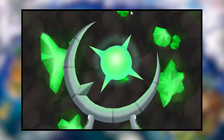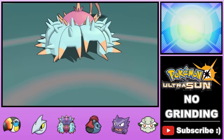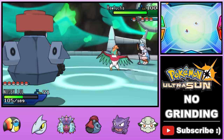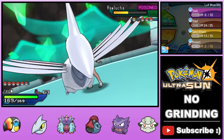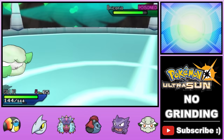Next we take on Flying-type trainer Kahili. This fight is pretty straightforward. We lead Toxapex against her Braviary and go for Baneful Bunker turn one to poison it, then swap around and stall until it goes down. She sends in her Hawlucha who goes for High Jump Kick — which deals 50% recoil damage to itself if it misses. So we swap to Haunter who's immune, and laugh as it takes out half its own HP. We bait it into using the move again and use Protect, triggering the recoil damage, and Hawlucha goes down. The rest of her team — Mandibuzz, Oricorio, and Toucannon — doesn't pose too much of a threat, and we take them out with the same stall tactics.